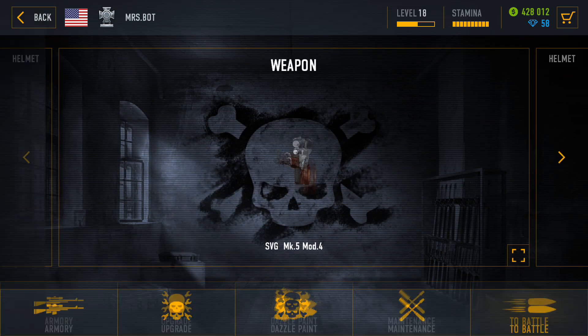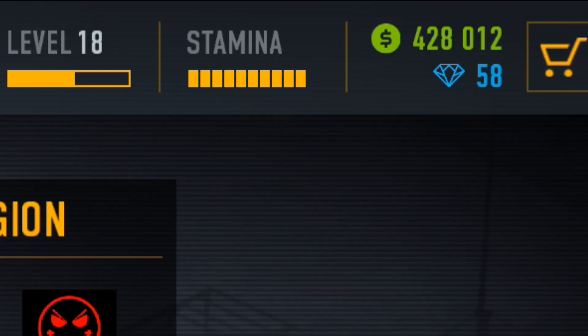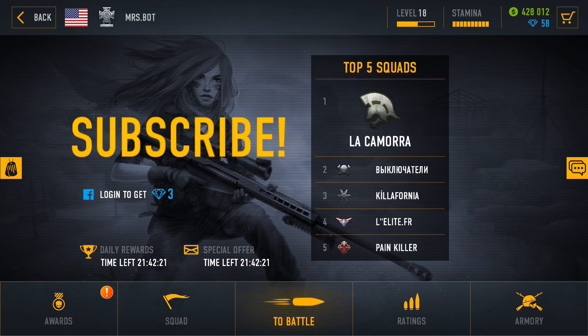That's pretty much all I wanted to tell you about my first 200 battles. At the end of the run you will end up with around 400,000 cash and about 60 diamonds. If you have a better strategy for the first 200 battles let us know in the comments, and don't forget to subscribe.